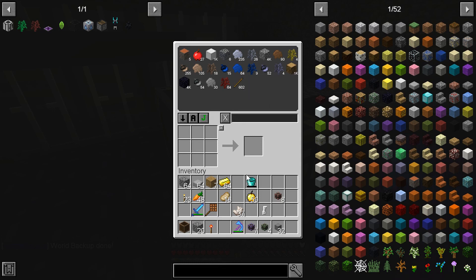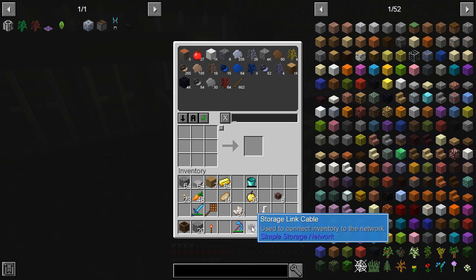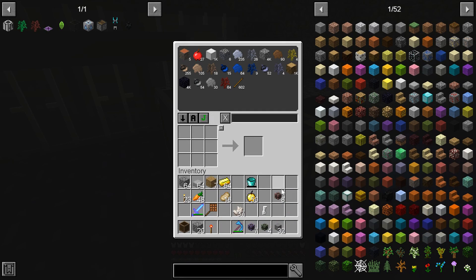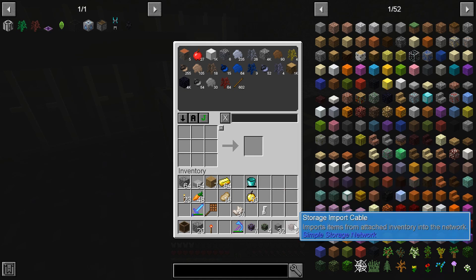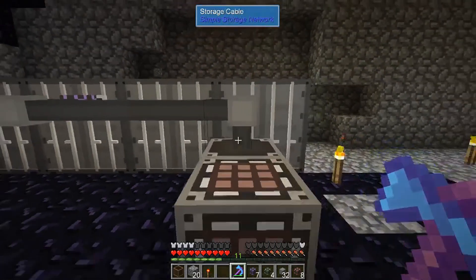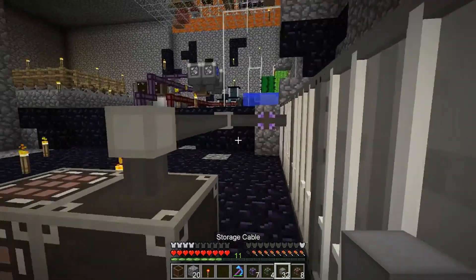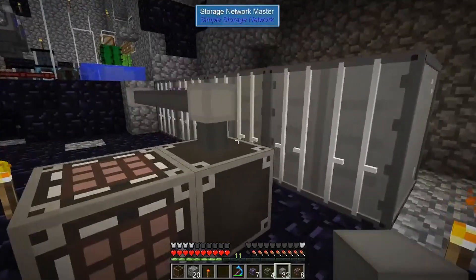So all I gotta do is hook all these up and then bring it up to the top. I guess these are just for ones where you want to export it and not count it as part of the network. I'm not sure what the point of the import type ones are - so I guess if you don't want to be permanently part of the network but somewhere where you take items from, like maybe a machine. But yeah guys, I'm just gonna hook this all up in the back and then run it up to the top and we'll see how it goes - be right back.